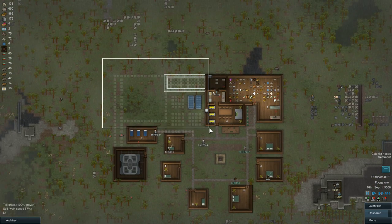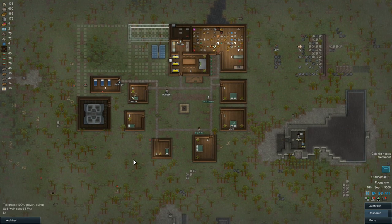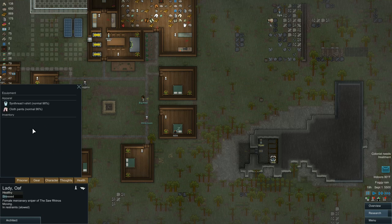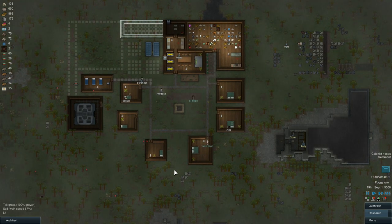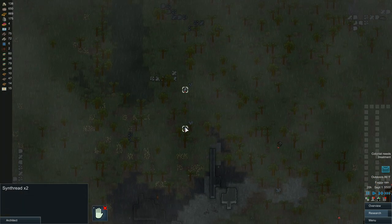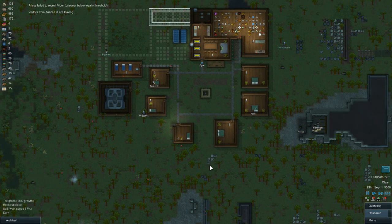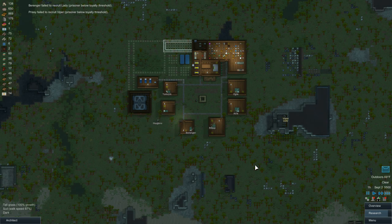In the next episode, we're going to keep working on this area up here. We'll start working on getting the little hydroponics lab set up and probably get a couple more cabins as well. I realized I didn't even set these guys to try to get recruited — which was a mistake. Let's set them to friendly chats, recruitment, all this stuff. Hopefully we'll get Viper and Lady added to our roster. Cargo Pod's nearby and Ants Hill is visiting. So in the next episode: keep building, try to recruit Viper and Lady, build some new cabins. I hope you guys enjoyed — please consider leaving a like and hitting that subscribe button. Thanks for watching and have a good one.